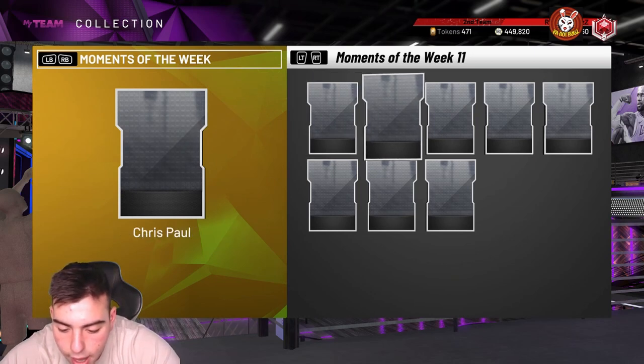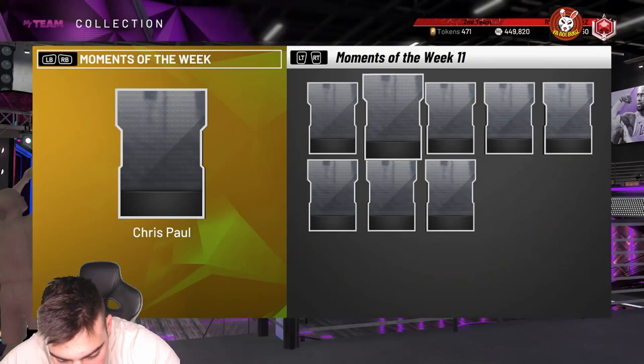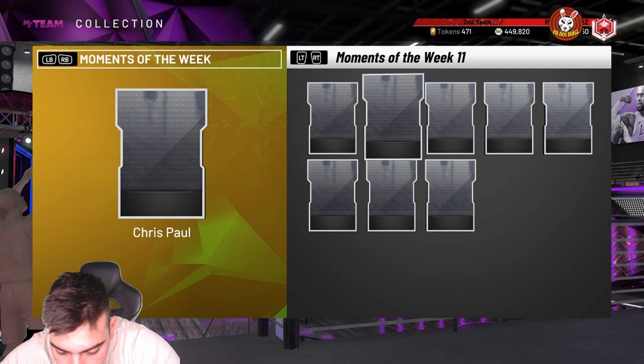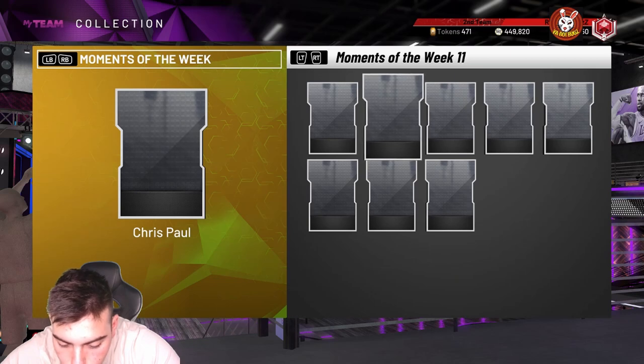Chris Paul is a 95 overall Diamond. Stats: 93 three-pointer, 95 mid-range, 94 driving layup, 95 ball handles, 93 speed, 93 speed with ball, 91 perimeter defense, 95 steal — a really solid card. Badges include Hall of Fame Quick Draw, Hall of Fame Flexible Release, Gold Green Machine, Gold Dead Eye, Gold Clutch Shooter, Gold Hot Zone, Gold Volume Shooter, Gold Tyler Scorer, and Gold Ankle Breaker. This card is filthy.